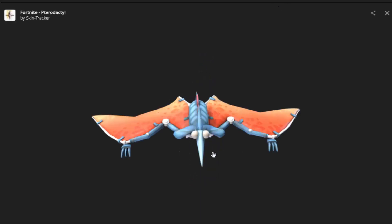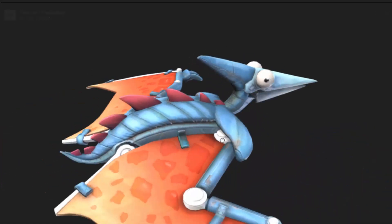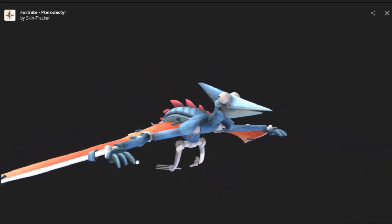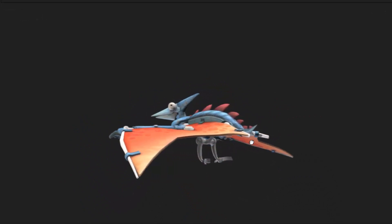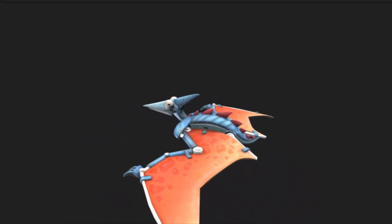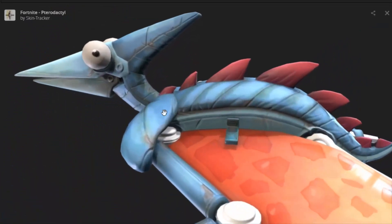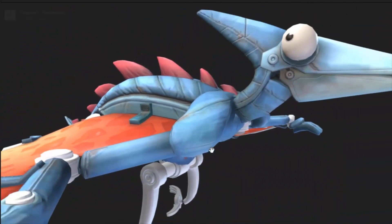The next one is a very cool glider — it's like a little dinosaur. Now this is going to bring a lot of speculation in the community regarding whether the next season will be a historical theme with dinosaurs involved. As you guys know, there is a dinosaur footprint over at Greasy Grove just to the left of it. This may have something to do with that dinosaur footprint, and this looks really insane.